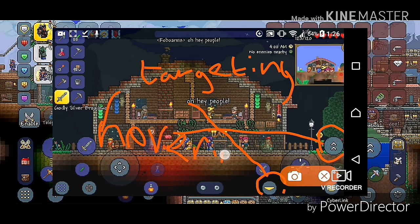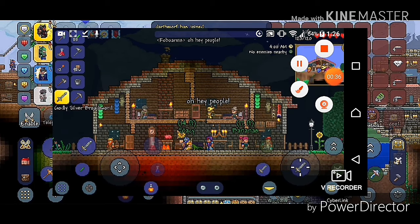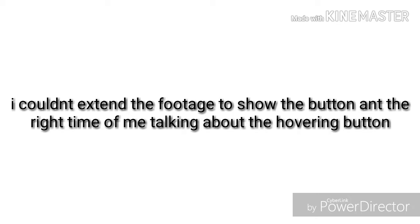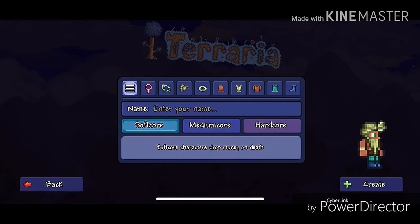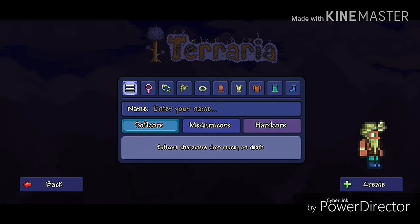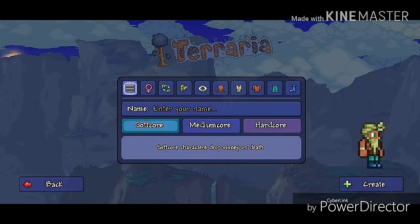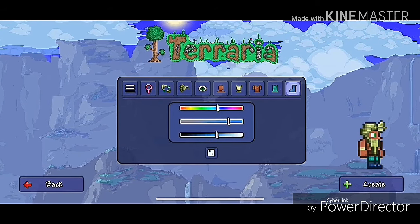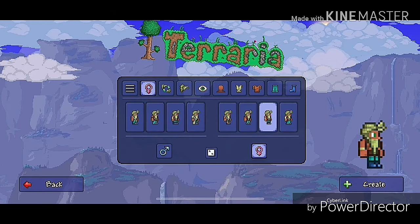Next I want to talk about the two arrows that are pointing upwards — this is the new hover button. What this allows you to do is hover in mid-air, and this is mainly for building. This could be very useful in early hardmode when you get wings and need to build, as you don't have the infinite flight mount. What surprises me is that console doesn't even have this, so this is a new feature compared to PC as well. And that's about it for the new functions.